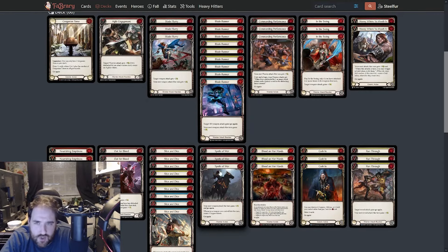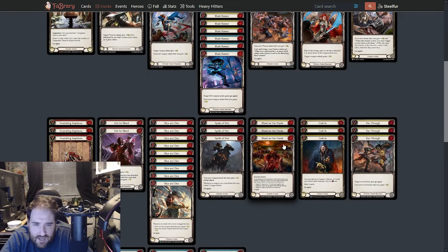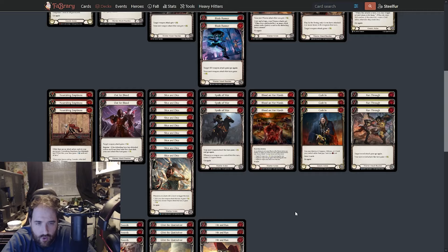Obviously you've got big Spoils of War turns — you want to arsenal an attack reaction so you can guarantee your weapon hits and get some copper. You've got big Cash In turns which are going to make your weapons free, so you want to arsenal something that gives go-again in case you draw a Cash In. You've got Blood on Her Hands — ideally six copper is optimal, but you can do it with three or four and it's still good. Three is really good enough; an extra weapon swing that builds you a gold you can use later is often sufficient.